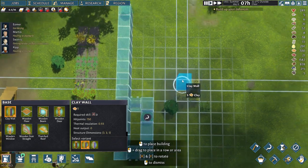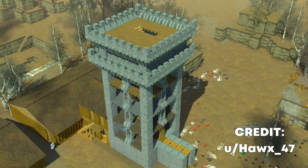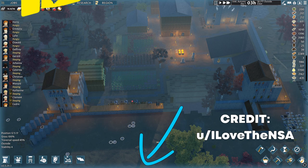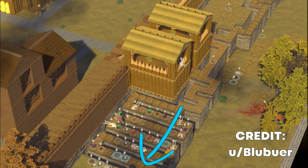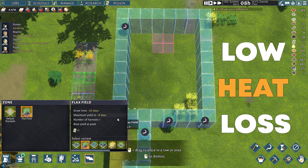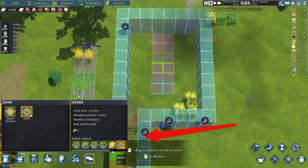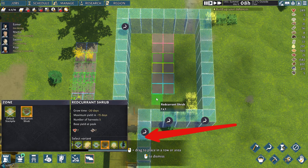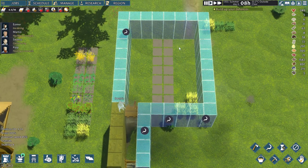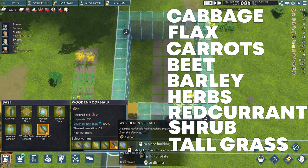Since I have explained insulation and temperature mechanics extensively in the video about basements, I won't go into those details again here. Clay is the only material which can prevent heat loss in the winter, so my greenhouse walls are going to be made out of it. I will add a small hallway and a double set of doors to prevent heat exchange with the environment — the same effect I get when building underground food basements. Inside this greenhouse I again add the same configuration and number of plant tiles so we can compare the results once winter comes.